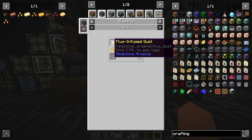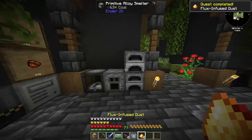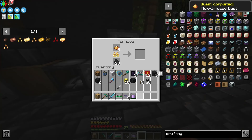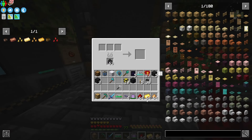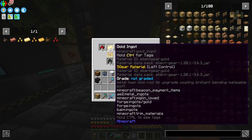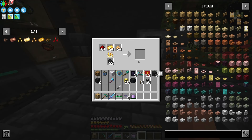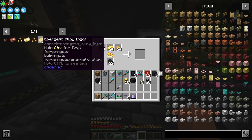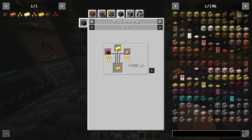Flux infused ingots are made with gold dust and redstone, and we're only going to need four ingots to make some seeds - so that takes care of that one already. Energetic alloy, which is another one we need, is made by combining redstone, gold, and glowstone in an alloy smelter from Ender IO. We'll need enough to make four compressed blocks, so that's quite a lot - we'll let this run for a while.